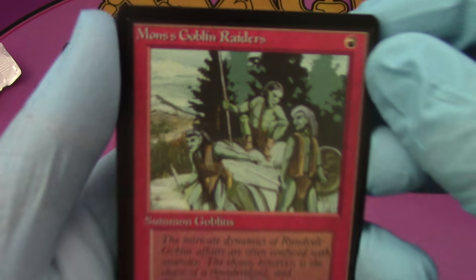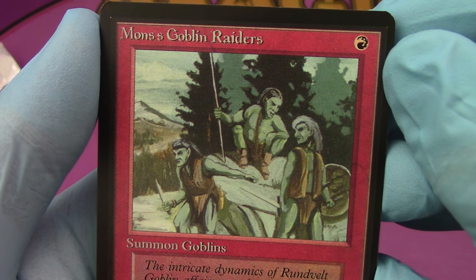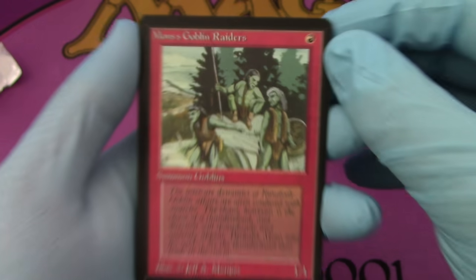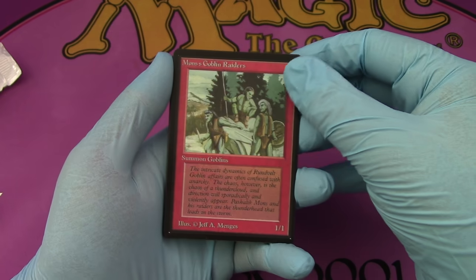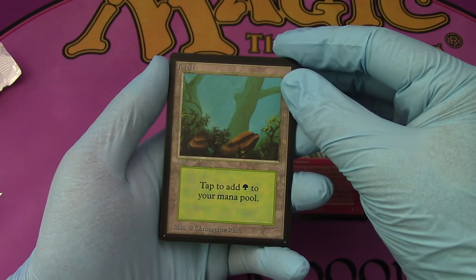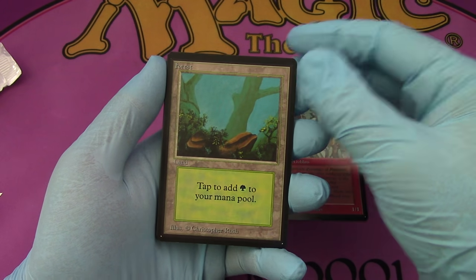Mons Goblin Raiders! Who loves Mons Goblin Raiders? I know I do. So good. I love the artwork of Mons Goblins. You know what I'm saying? So good. Forest — Forest, Edwin's favorite card of all time. I love the lands.